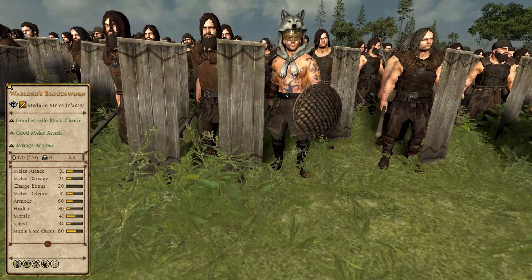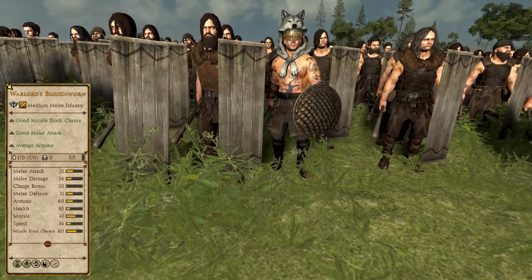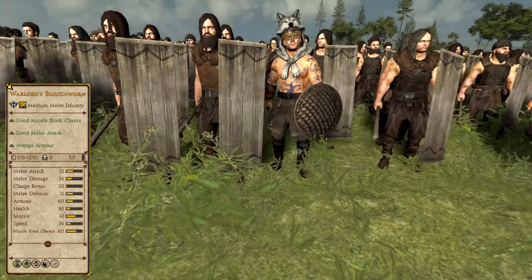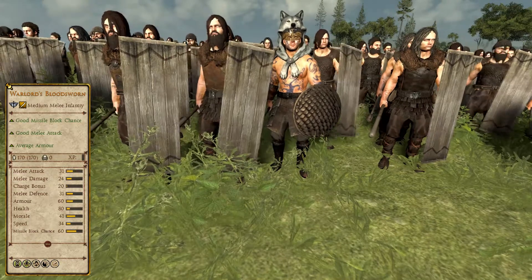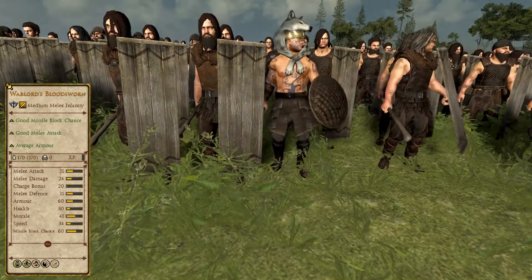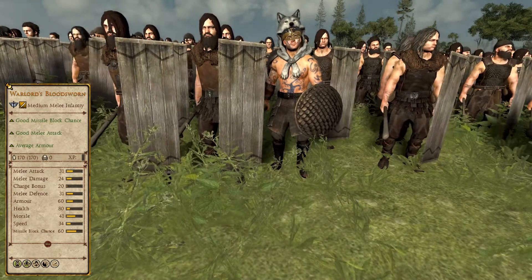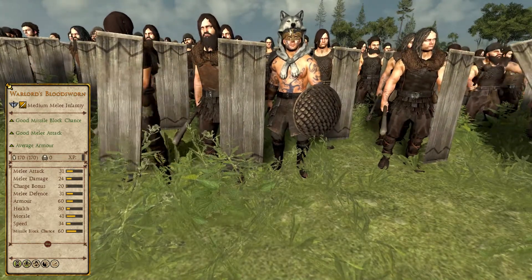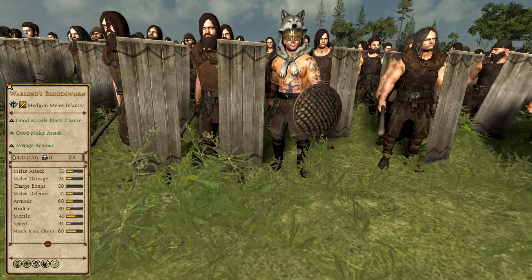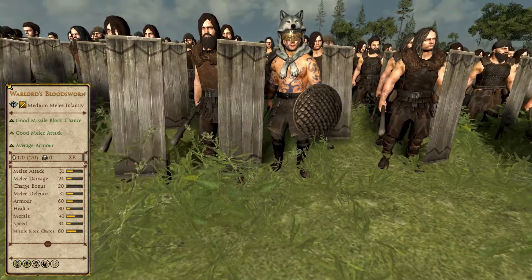In the 13th spot, the Warlord's Bloodsworn stand tall, representing the peak of the Dunlending roster's performance in the rankings. A Silver Tier, Tier 2 Medium Melee Infantry unit, the Warlord's Bloodsworn aren't as hardy as the Dunherd Swordsmen, however they don't need to be, given that heavy melee infantry armies aren't the Dunlending's speciality. Having the ability to burn buildings — quite powerful in sieges — combined with a unit strength that makes them a real challenge to tier 2 units of the same level, this unit most certainly fulfills the raiding part of the equation.